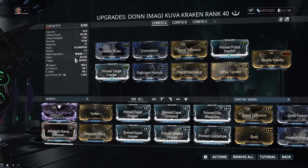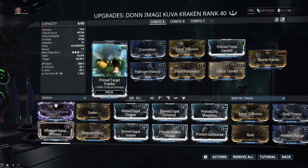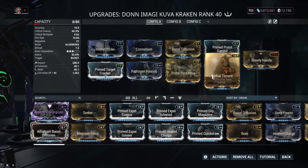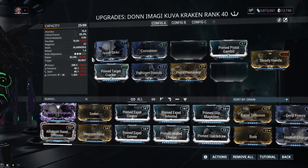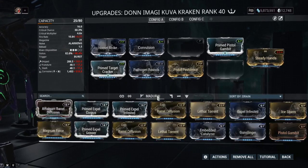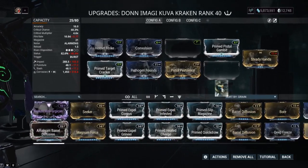So we're pretty much going hybrid. We've got a good crit chance at 60%. With Prime Pistol Gambit, we've also got decent status chance. If we take off our multi-shot mods, we'll see exactly how high that is - 46%. And that is per burst. So it's a little bit lower than you'd think it would be, but this thing actually can remove armor really, really fast. So don't worry about that.